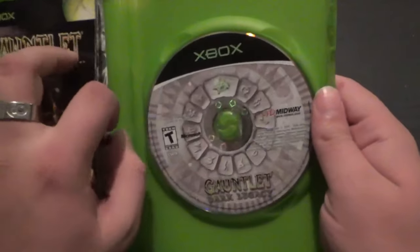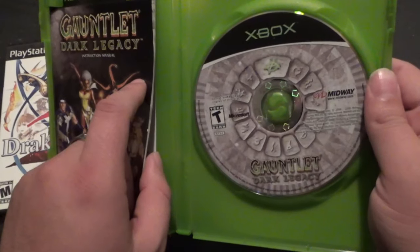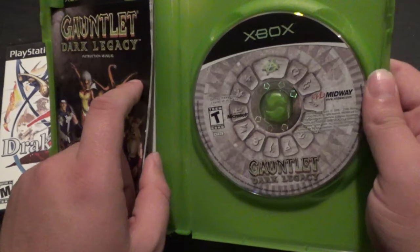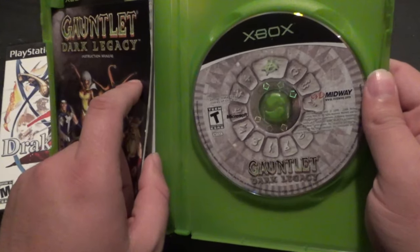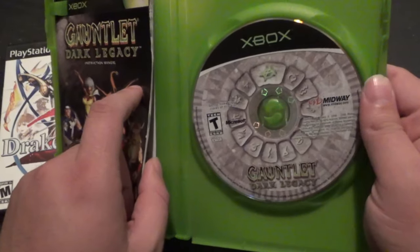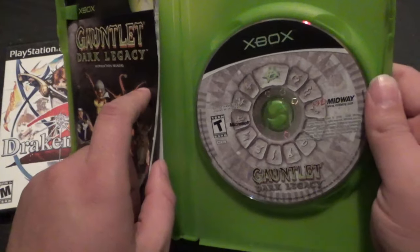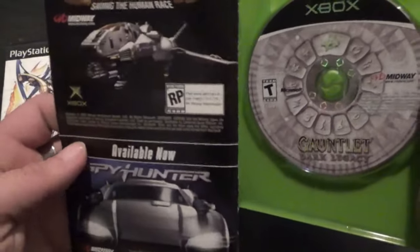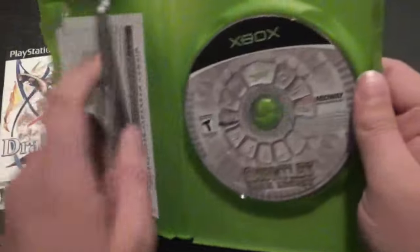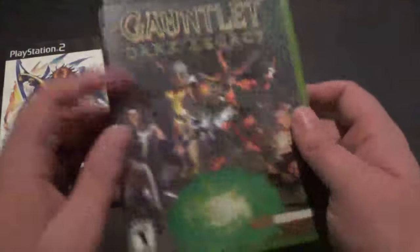Same game here — I'm gonna guess what they're advertising on the back. This is early 2000s Midway, so I'm gonna guess they're either advertising Mortal Kombat Deadly Alliance, or... The Suffering. Oh, I was wrong — it was Defender and Spy Hunter. I should have guessed Spy Hunter. These feel a little more premium, and I always like the way they're designed.